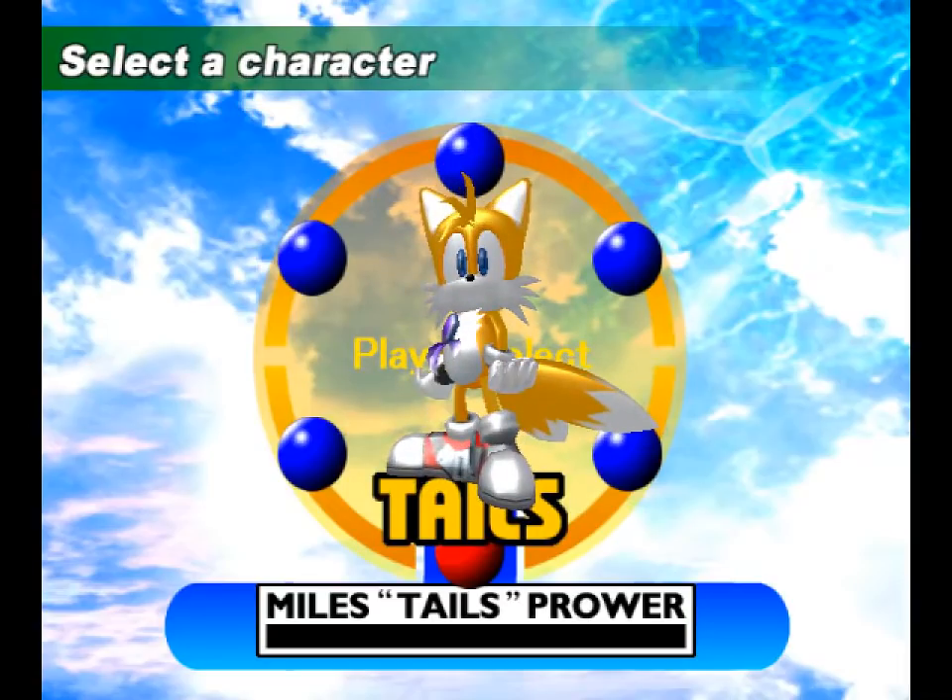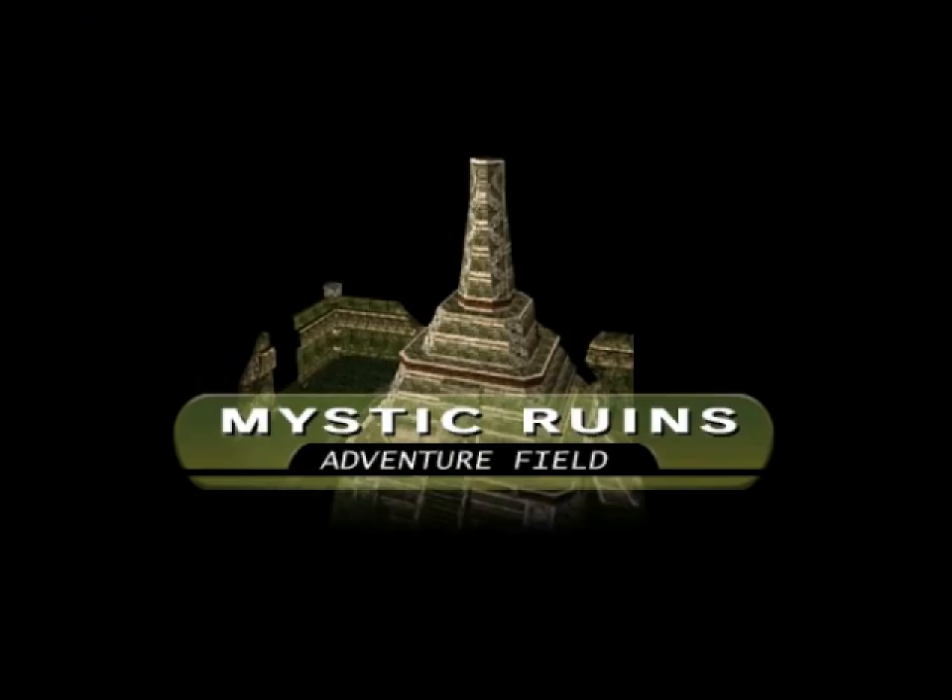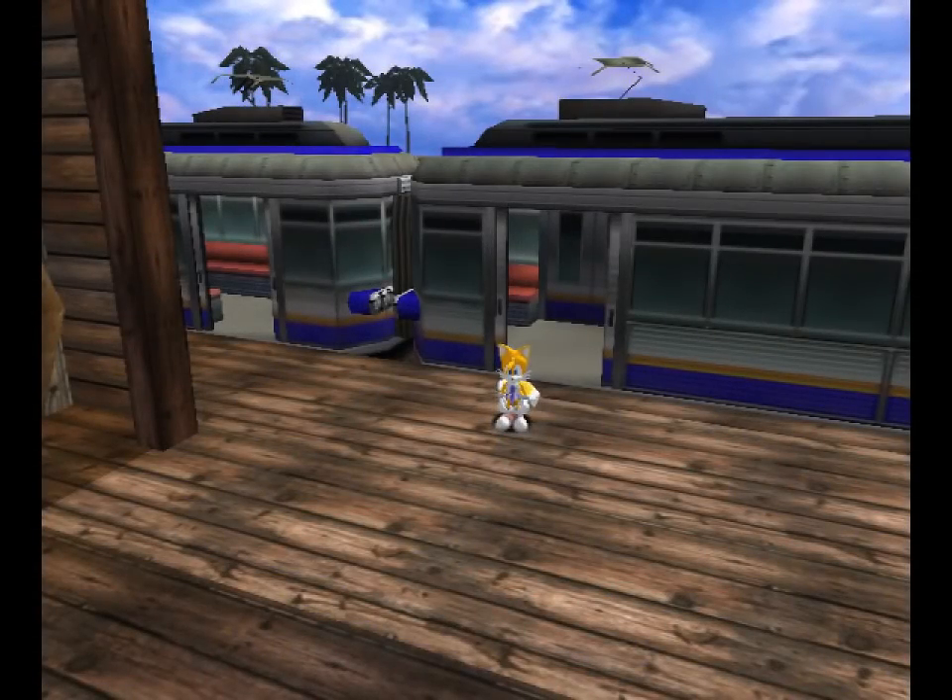Here he comes — friend of Chao, Warmonger, and Sonic's best friend. Tails the Fox has 8 missions: some in the Egg area, 5 in Ruins, and 3 in City. It's such a weird distribution.